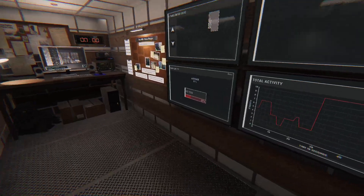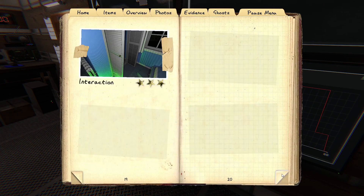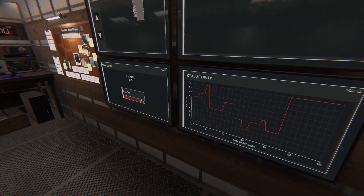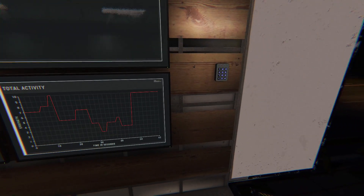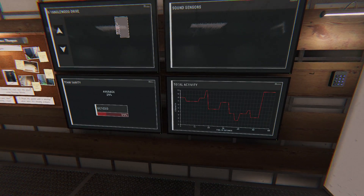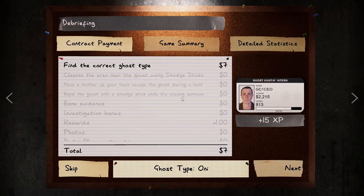Back in the truck - everybody has to be in the truck or you're dead before you can stop the investigation. Here are our photos. Make sure everybody has selected the ghost type in multiplayer - everybody has to select the same one for it to count. The ghost is still active inside but it can't hunt while we're outside. Hit the keypad to end the investigation.